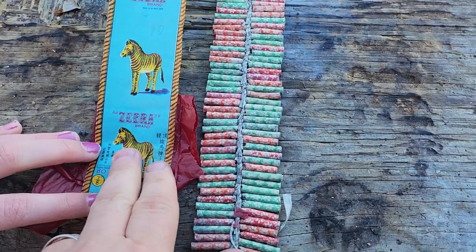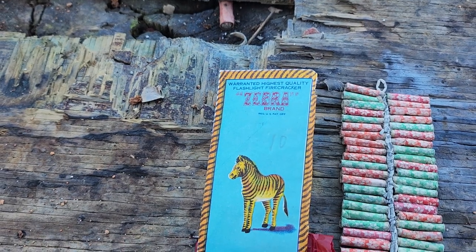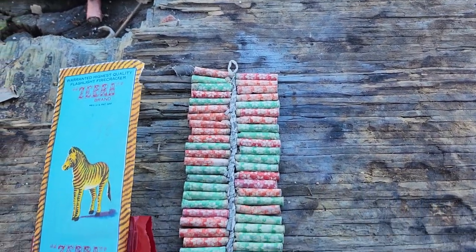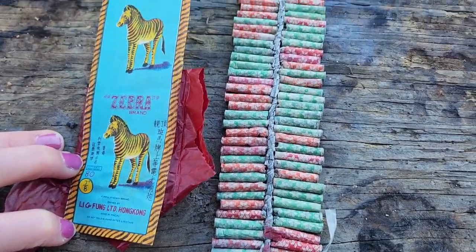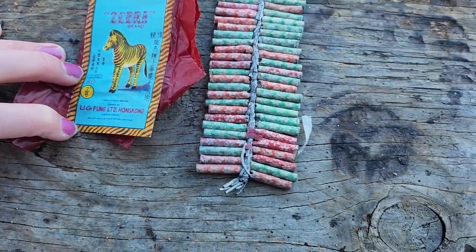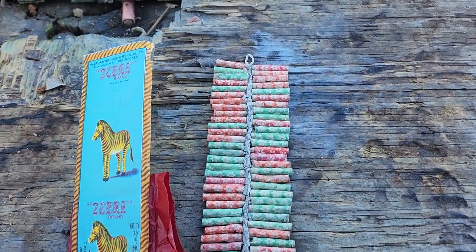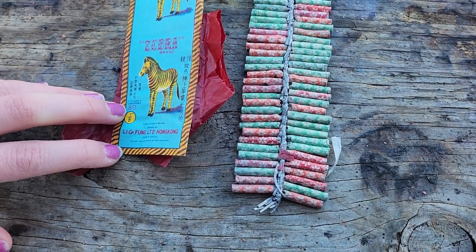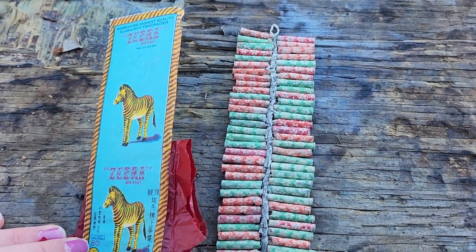What's going on everybody, Light of the World Fireworks! Today we got a demo for you guys. We're going to be doing these zebra — I guess you'd call them lady fingers, not sure what you'd call them — they're a little bigger than lady fingers. Anyway, they are ICC Class C, so they're rather old. We're going to head over here and try to hang them up and shoot them that way. If not, we'll come back over here, but that's them right there.